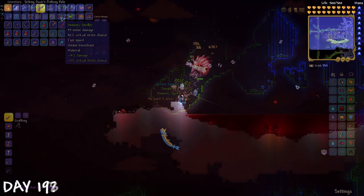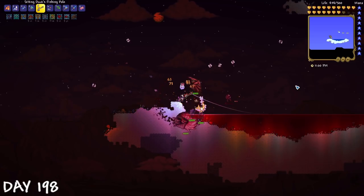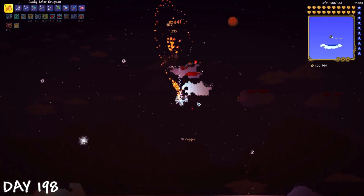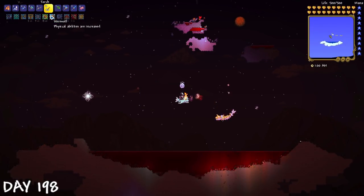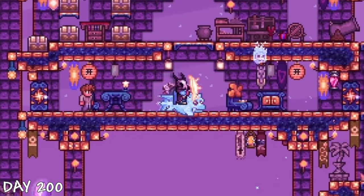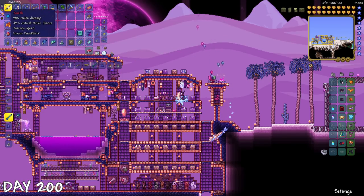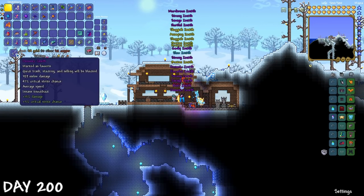Turns out I forgot about the Star Fury, so I got to fishing. And there were so many Martian probes. Finally, on day 200, I made the Zenith — a final big goal for the final day of this world. Then I reforged it until I got Legendary. I had so much money I wasn't ever going to use, so it didn't even matter.